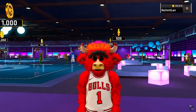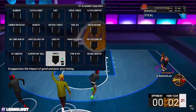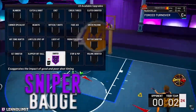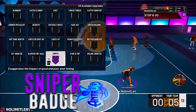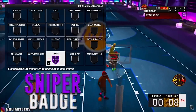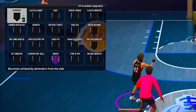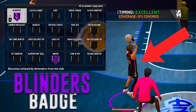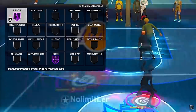Now moving on to the new shooting badges — not much has changed but we're going to go over them anyway. Starting off with the most important badge: sniper. This badge opens up your green window and helps if you have good or poor shot timing, though we always want to go for good shot timing. This is what allows guards to hit whites. The second most important badge for a guard is blinders, which allows the defender to be behind or beside you in the shot without counting as a contest. We want to run this hall of fame.